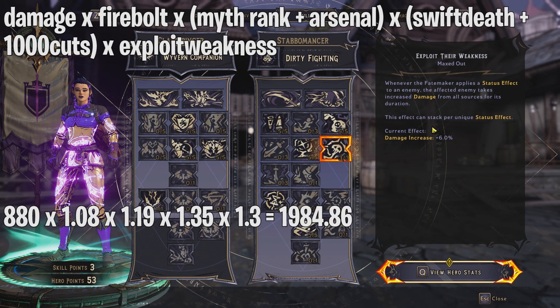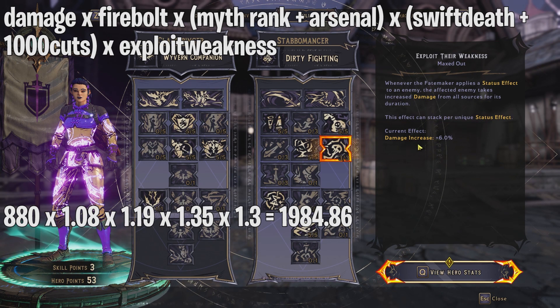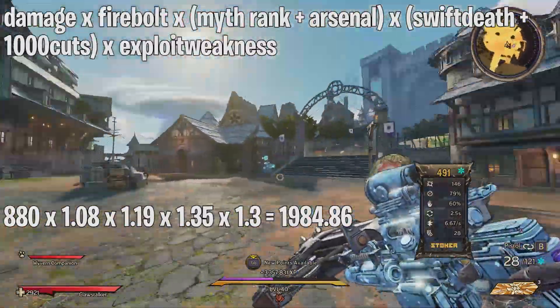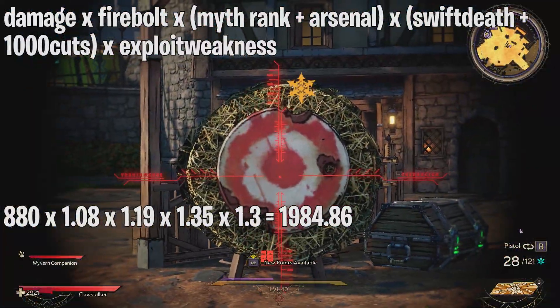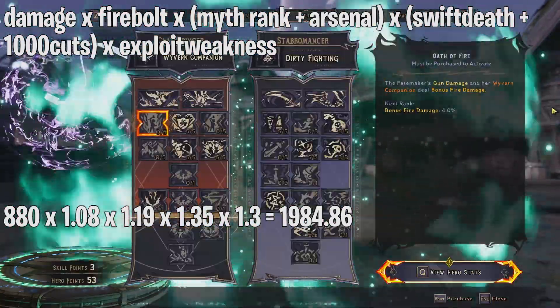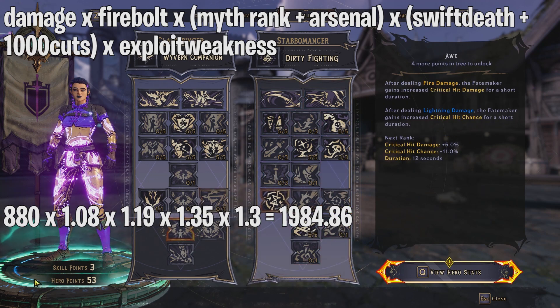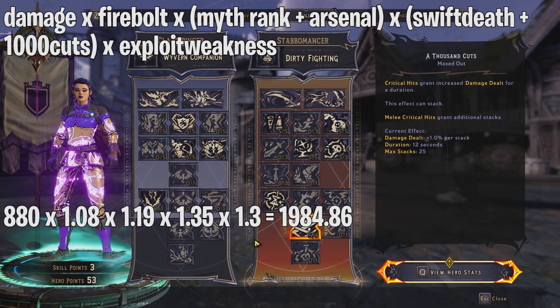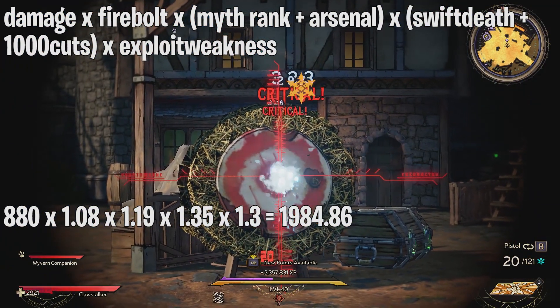To get five stacks of Exploit Their Weakness and 25 stacks of A Thousand Cuts, I'm using this Queen's Cry weapon — it generates lots of critical hits and status effects to get all those bonuses. In total we're going to have around 1984 damage.